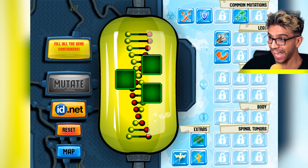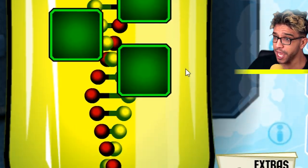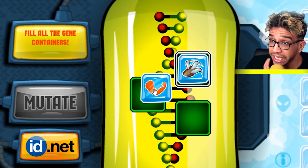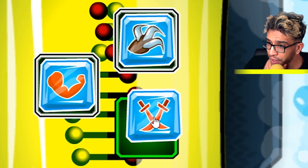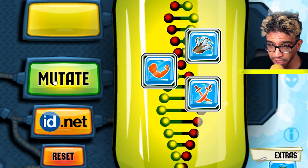Let's go and play this game. We are inside of the laboratory. This is really weird — what is this over here? It looks like that we will be able to drag DNA in this place over here, and then we will be able to mutate. Now what happens if we actually click on this button over here? Let me just click on it.